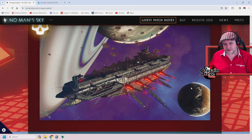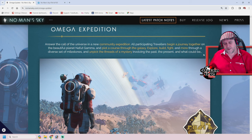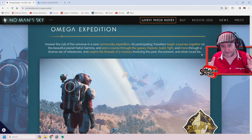A mega expedition — answer the call of the universe. A new communal expedition where all participating travellers begin a journey together on the beautiful planet Natafu Gamma and plot a course through the galaxy — explore, build, fight and more through a diverse set of milestones. I think those milestones are exactly the same as the milestones set in the experimental version, so I've already got a playlist on all of this even though it was on PC.